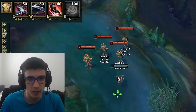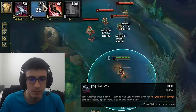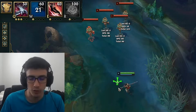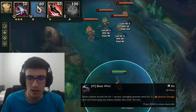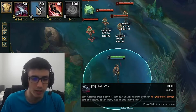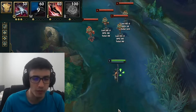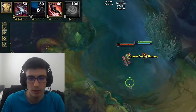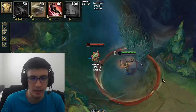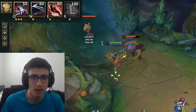So that's her Q. Her W is definitely the most noticeably overpowered thing for an AD carry to have, but it also has a skill cap because it's a really long cooldown. Essentially what it does is like a pseudo-windwall or spell shield effect where you spin around in a circle and dodge everything. If any projectiles are coming at you during that one-second window, it will block or repel anything.